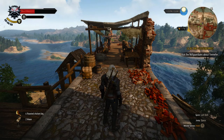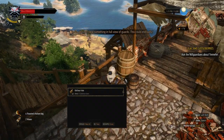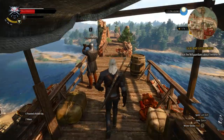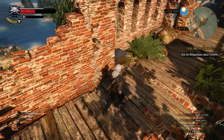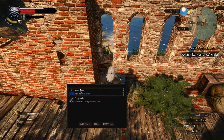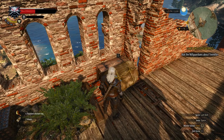I need to go talk to the Nilfgaardians about Yennefer, but before doing that I want to explore this really cool broken bridge place I found. I'm about to steal something — I'm gonna steal it, don't worry. Got a master item! That sounds good. Gonna check the stats on that in a second. Also found a piece of armor.